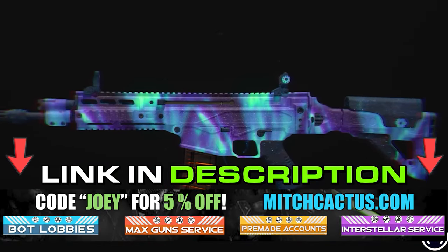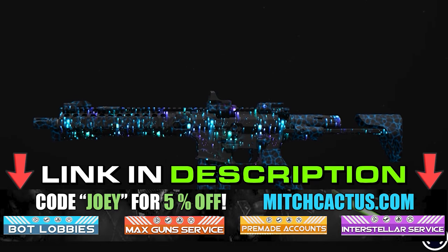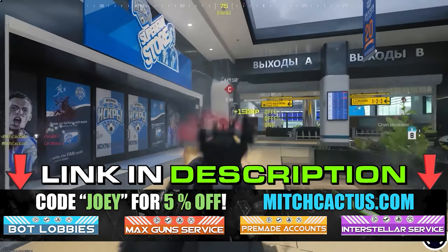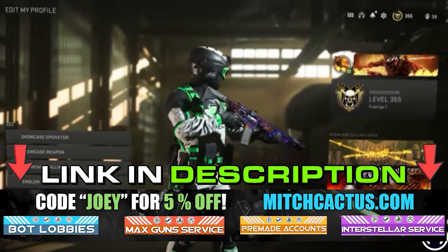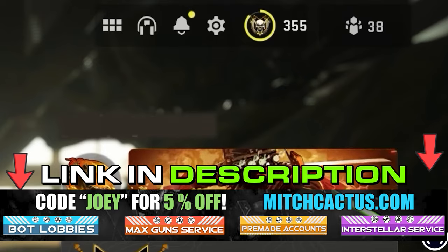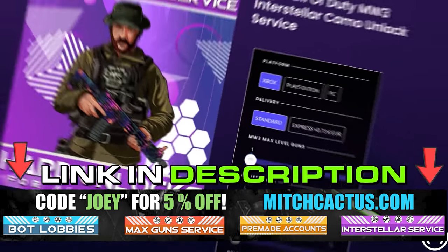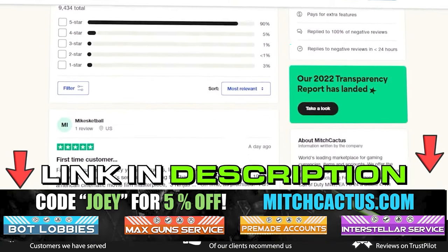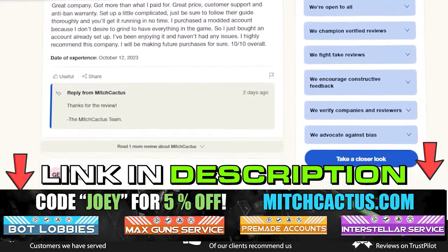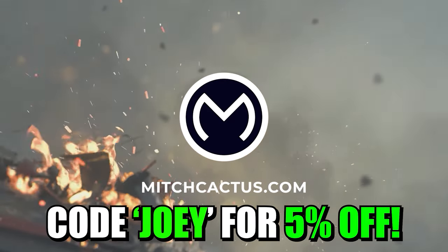If you're looking to unlock the new Modern Warfare 3 camos such as Interstellar and Borealis, Hard Unlocked, or playing bot lobbies where you can level up your guns and unlock camos rapidly, or even Instant Delivery pre-made accounts, be sure to check out mitchcactus.com. They are the biggest and most reliable sellers with heaps of brand new offerings for Modern Warfare 3, with completely safe and legitimate services for Xbox, PlayStation, and PC. These guys have almost 10,000 reviews on their Trustpilot page and are by far the most legitimate sellers. Be sure to use code JOY for 5% off for a limited time only.